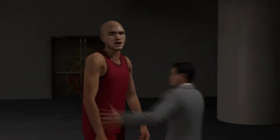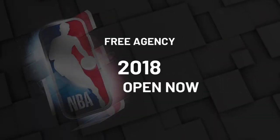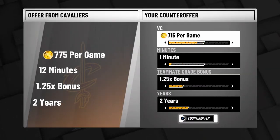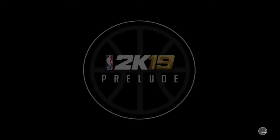So of course you want to go ahead and skip the prelude, and you can go to any team you want — it doesn't really matter what team. I just went ahead and went on the Cavs. Put it down to one minute and put your VC to 675 or 680; I think they'll take it either way.